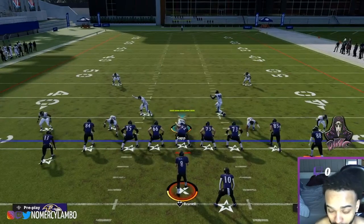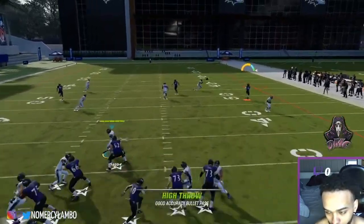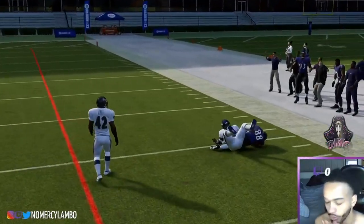The next thing I want to show you is PA Seams straight up. It's a Cover 2 beater - you got the A route to beat Cover 2, you got the B route to beat Cover 2. The play is just too good versus Cover 2, so it's going to force your opponent to Cover 3 mostly every play.